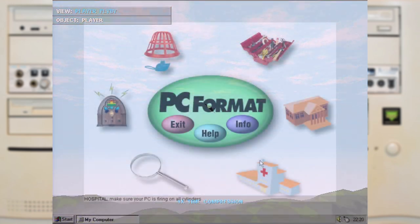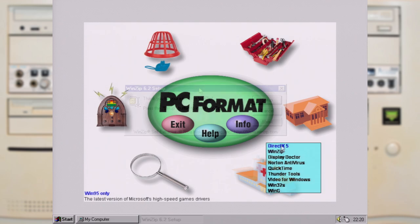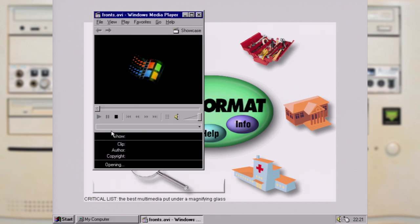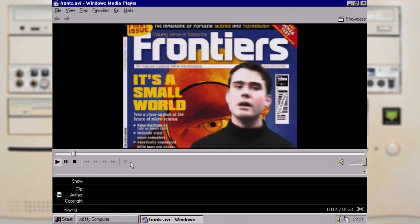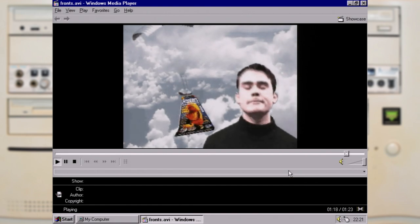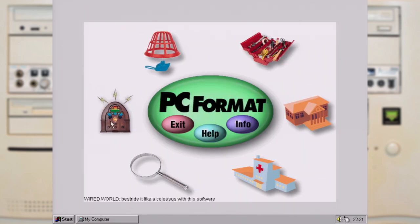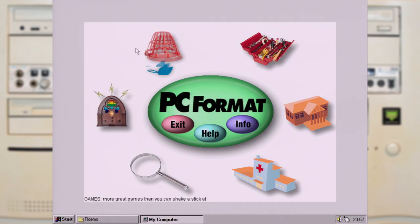The CD also came with a bunch of standard tools that were always useful to have, like the never-ending trial of WinZip, or installers for graphics libraries like DirectX. And something I found quite interesting was a video advertising a new magazine. But the final section is possibly the one that's most out of date, as it's mostly installers for long-dead dial-up services. Rest in peace, Demon Online. But there were a few tools that might still be quite useful.